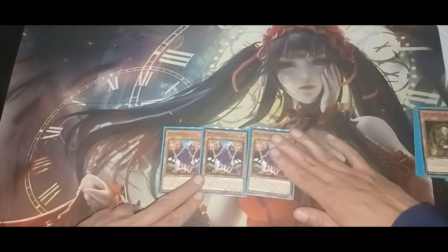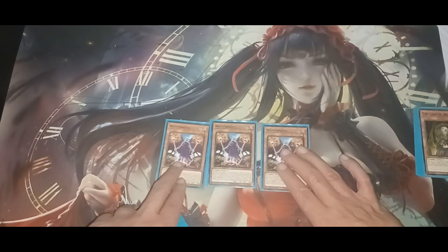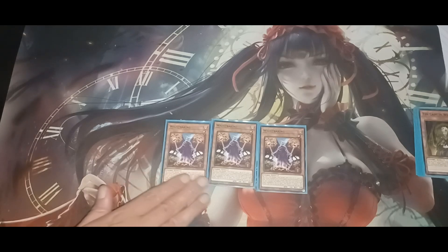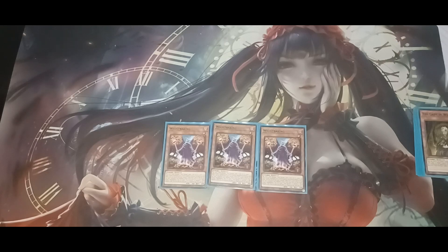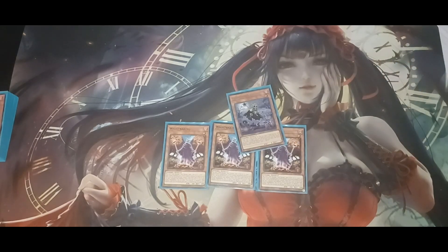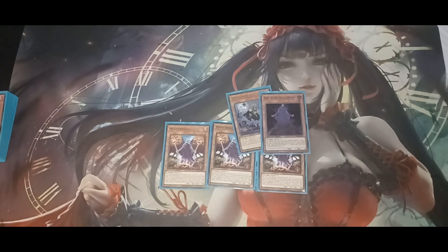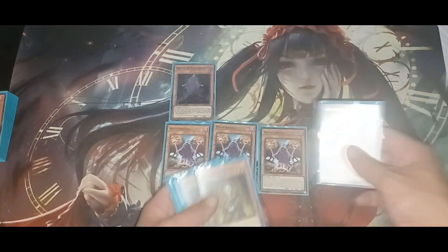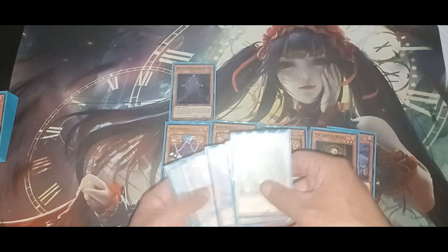Then you've got White Baking — this is like a hand trap card. Whenever you have a zombie that's going to be destroyed by battle or card effect, you can send White Baking from your hand instead to save your zombie. Then you get to search any card called or mentioned as Skull Servant and add it to your hand. Out of those two cards, you must send one away. Best thing to do: get your White Prince, discard it — White Prince then sends away a Lady in White and a Skull Servant.